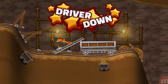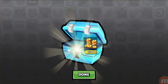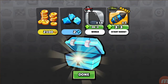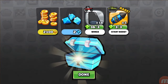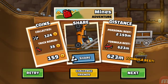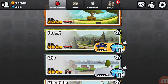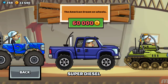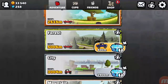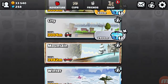Oh, driver down — not enough control in the air there! Some wings and a boost for the tank, done. Next — so this one here I need 60,000 coins to buy this truck, the Super Diesel, that's the monster truck.